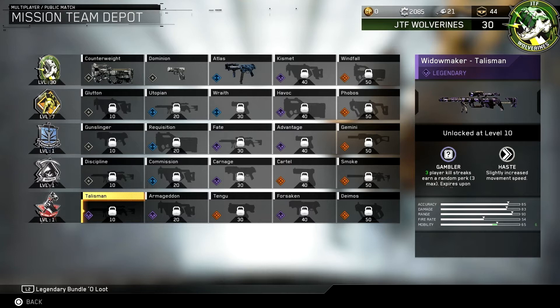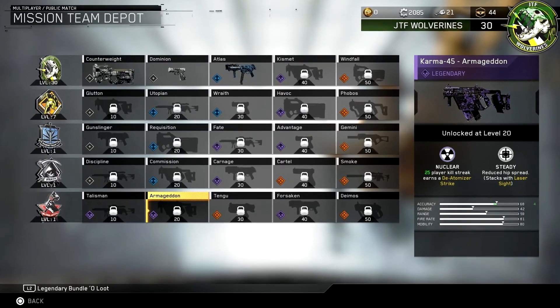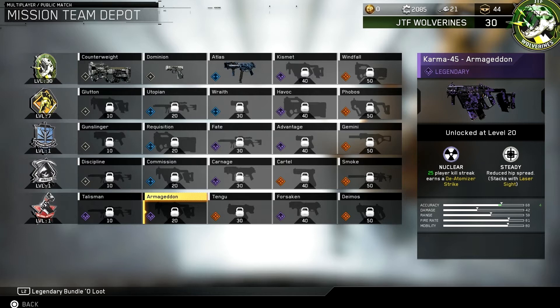Starting off, for getting Blood Anvil to level 10 you unlock the Widowmaker Talisman, a legendary variant with the bonuses Gambler and Haste. Gambler gives you an extra perk for every free killstreak you get which expires upon death, and Haste gives you extra movement speed. Once you hit level 20 you get the Karma 45 Armageddon legendary variant, which has the Nuclear bonus and also the Steady bonus giving you reduced hip spread — a pretty damn good variant for an SMG.